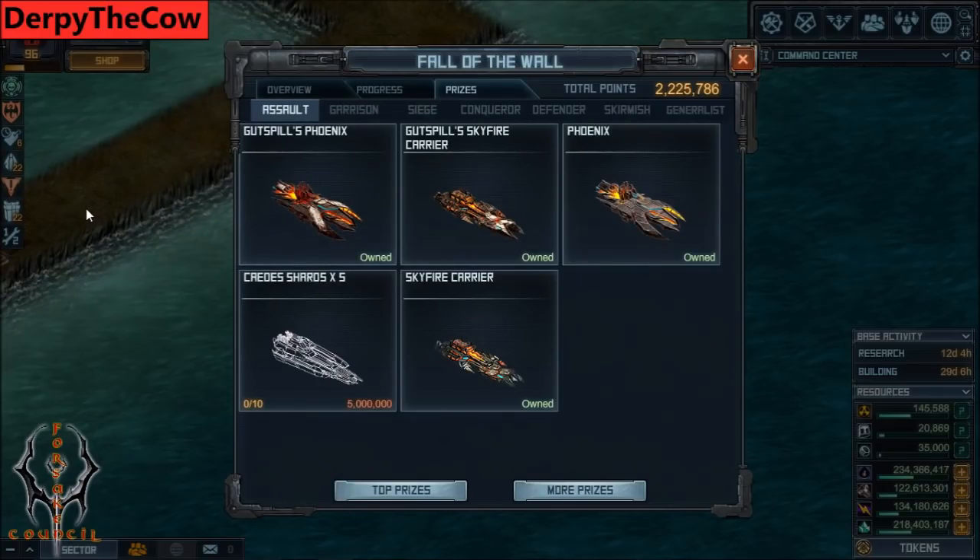The assault class isn't too great because the only thing it's used for is getting titanium on the map. Phoenix and Skyfire are both decent hulls for this. If you can pick one of them up, if they're reasonably priced, do it, but don't really focus on getting the assault stuff. You'll probably be able to get all these ships in a TLC anyway. As far as Case goes, it's pretty much a collector's item, so don't really bother with that.